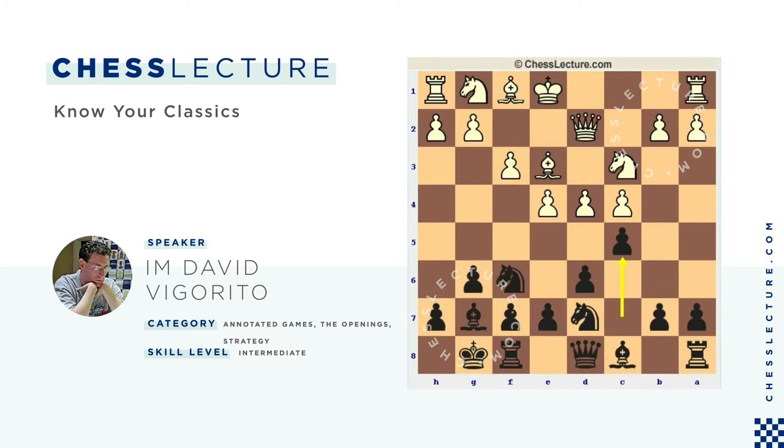In our game, White played D5, which is also very natural. So now Black is in a Benoni structure and is usually going to try to get E6 in. But now that would hang the D6 pawn, so Knight E5.